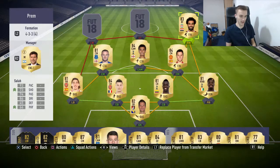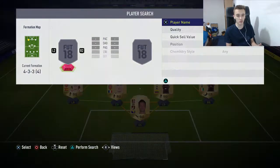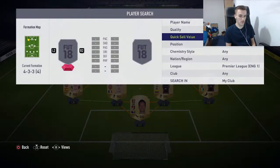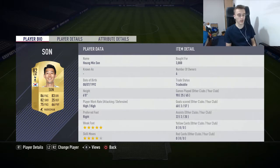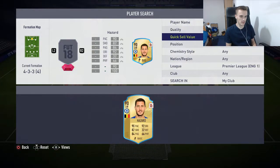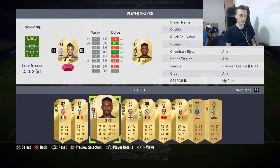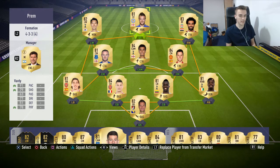On the right wing we have Mohamed Salah — his record is good, though he does more assists than goals because he cannot shoot to save his life. On the left wing we have Son Heung-min, who scores goals for fun regularly — he's an absolute machine. And in the striker position we have Jamie Vardy, who is the best striker I've used so far: 30 goals in 24 games, 18 assists.